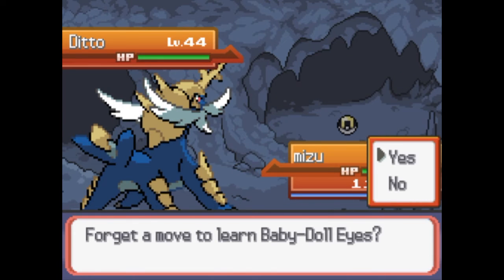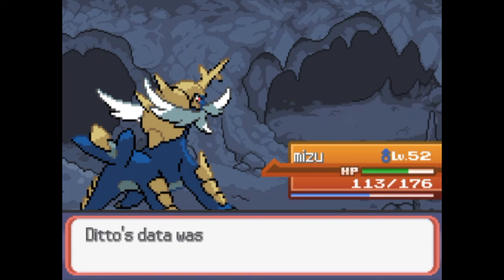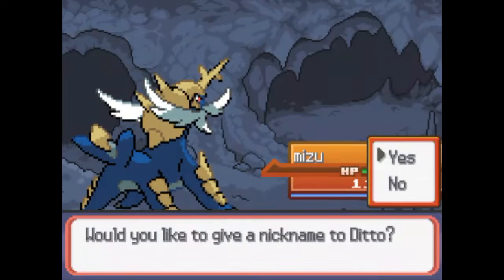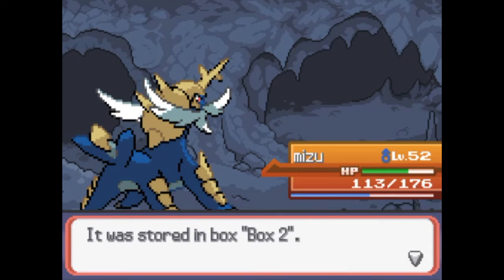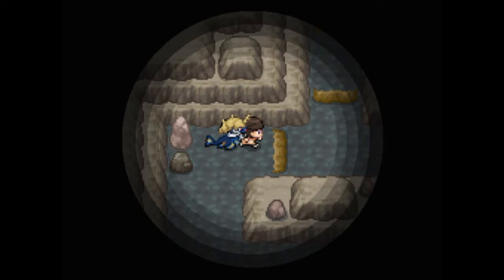Level 15. Baby Doll Eyes - now, if I teach Isaac Baby Doll Eyes, then next time he levels up that means he's going to evolve into a Sylveon. So no - no Baby Doll Eyes right now. Ditto - the Transform Pokemon. It can freely recombine its own cellular structure to transform into other life forms, or anything really, because in the anime it turns into a cannon and actually fired off cannonballs.